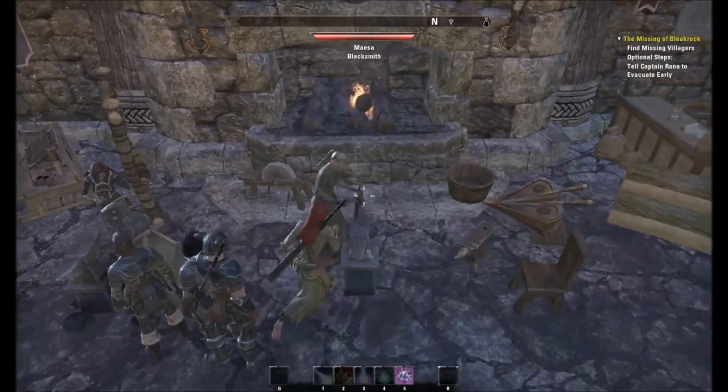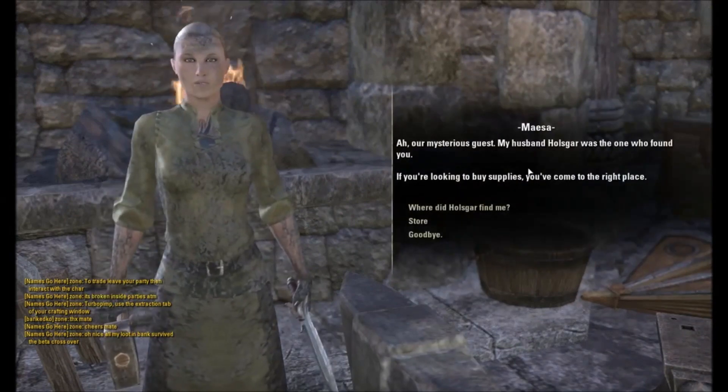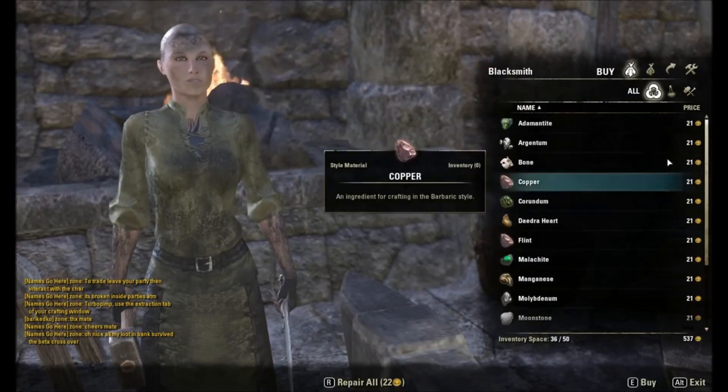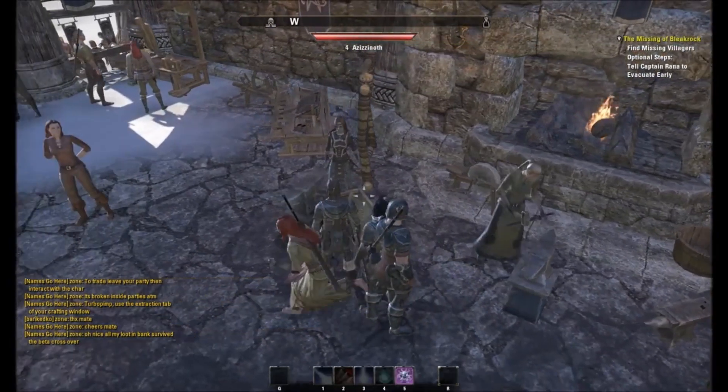Basically, E to use. You always have the person that sells the supplies. A lot of the supplies that you need are components. They're expensive. Gather them as you go, and save them in the bank.